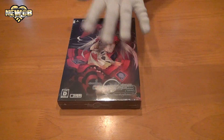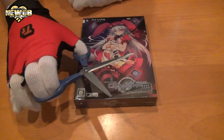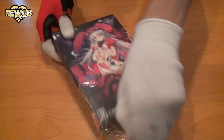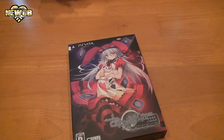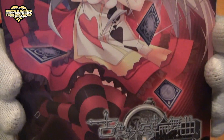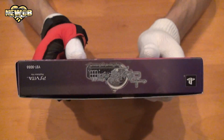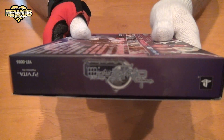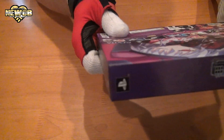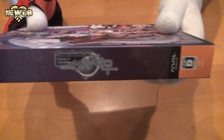Okay, before we take a look at the box, let's cut it open with the scissors. Here we go — rip the plastic off. And there we go: the front of the game, the top, the bottom, the side, the other side, and the back.